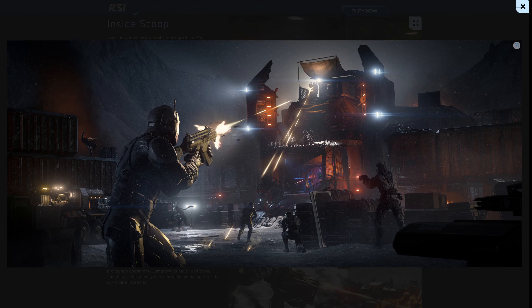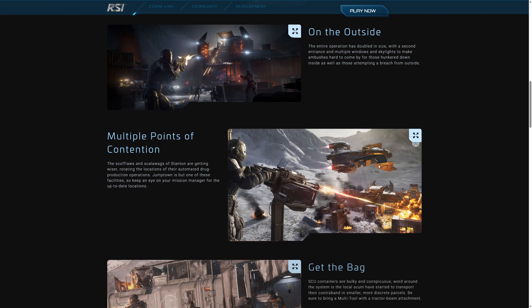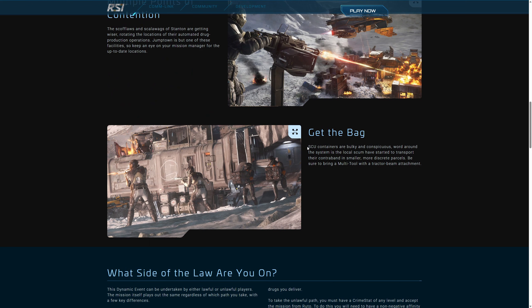Resimlere bakarsak tasarımlar çok hoş. Kapı sayısı çoğaldı ve böylece içeridekiler pusu kuramıyor artık. Önceden sadece bir giriş vardı, içeri girmesi zor oluyordu. Oraya giderseniz kesinlikle bir multi-tool almanız gerekiyor, sakın unutmayın. Çünkü kutuları taşımak daha verimli oluyor. Multi-tool alırsanız Tractor Beam Attachment'i de unutmayın, yoksa çalışmıyor.